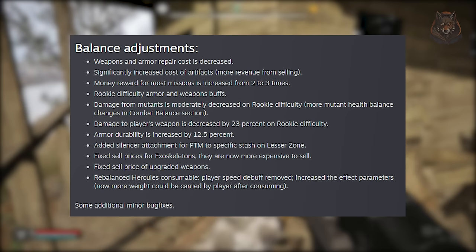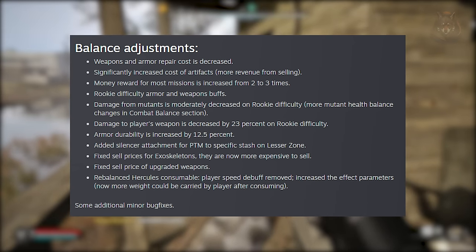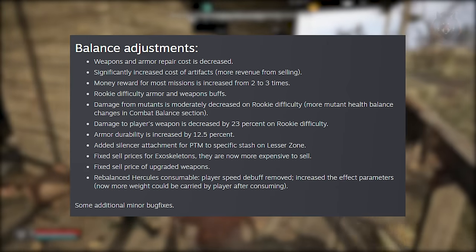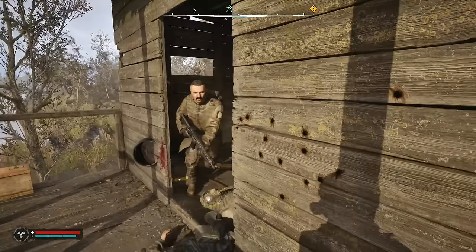Additionally, the durability of armor has been increased by 12%, and they've added a silencer attachment for the PTM to a specific stash in Lesser Zone. Various other balance changes have been made to consumables, including rebalancing the Hercules consumable, removing the player speed buff while increasing weight carry capacity.